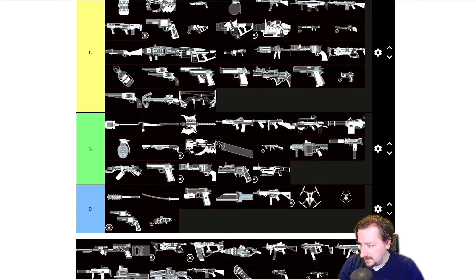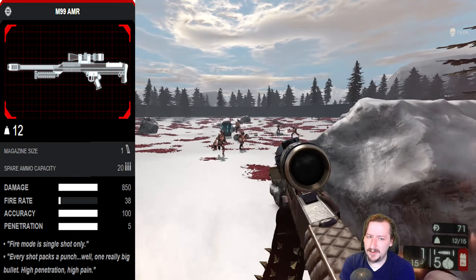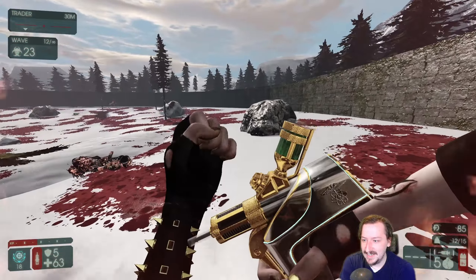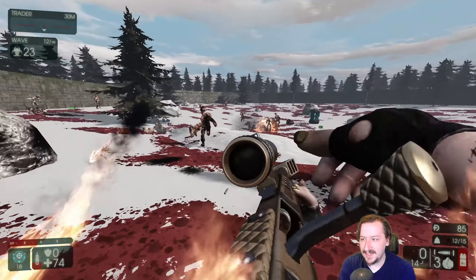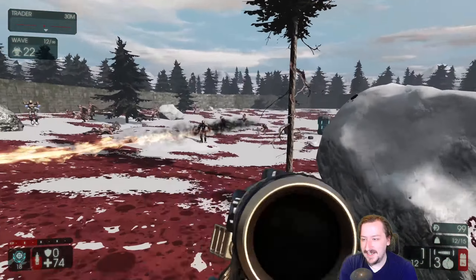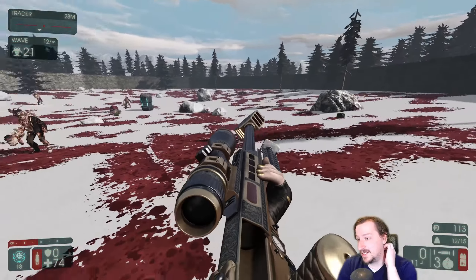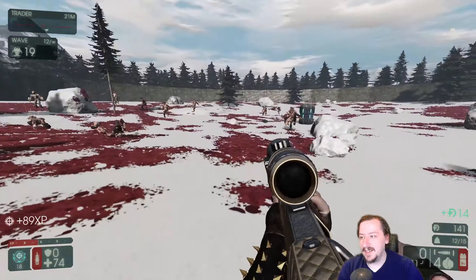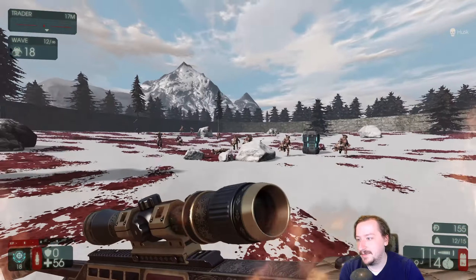And then we have the 50 Cal, which I'm just going to say is like C tier. It's just not really worth taking — similar to like the minigun, it weighs way too much. This thing weighs 12, so you can take one of your other handguns with it and that's it. It's not that much better than the Railgun in terms of practical damage. It's fun to use on boss wave overall, but it's really not worth the weight and cost. Same thing goes with Survivalist — it's actually a little bit better on Survivalist but still not that much. It's still C tier, because you have better options, like just taking the Kaboom Stick if you're doing that with a Survivalist.